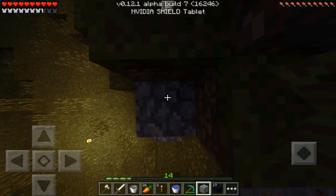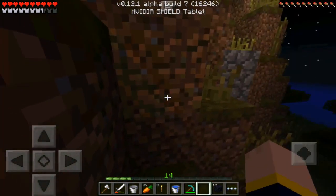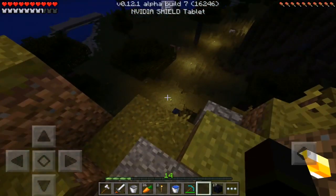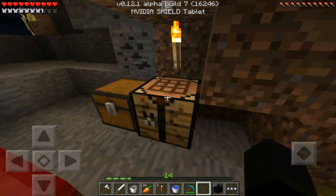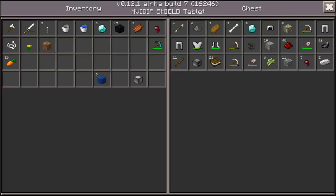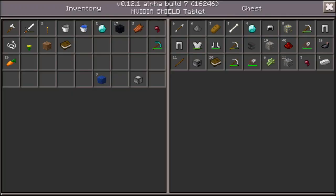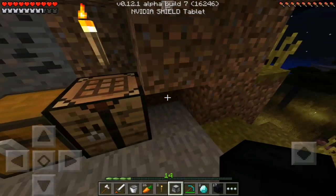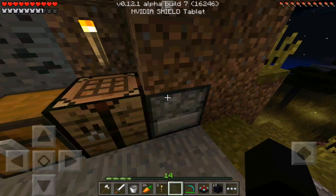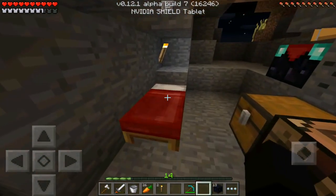We didn't get any wood though. We don't have any wood whatsoever so we can't craft anything. But we can grab some of these diamonds real quick — we need two diamonds and one book, and then we can go to the stone cutter. Actually, wait — we can go to the stone cutter, which is right here. We're placing the stone cutter and... we have the enchantment table! Holy crap, we have the enchantment table finally!